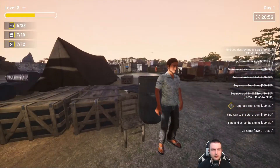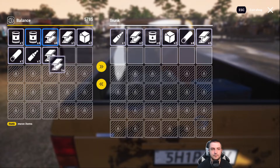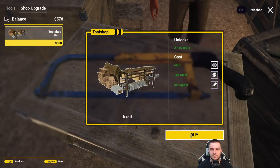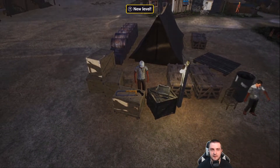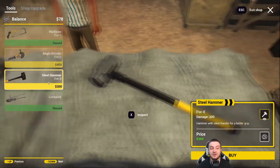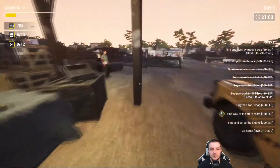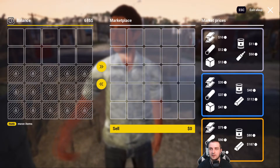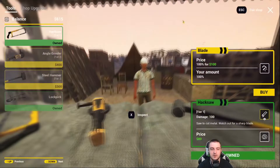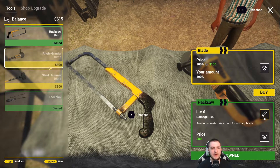It's getting late in the day, the sun is going down. At the marketplace — no, we want the upgrade. Let's grab the steel and the copper. Shop upgrade — yes! Oh this is cool, look at that! We've unlocked the angle grinder and the steel hammer. Now I'll be able to upgrade to the steel hammer. Let's sell everything — 537 dollars, send it my way. What will an angle grinder do? Electric saw to cut hard metals.